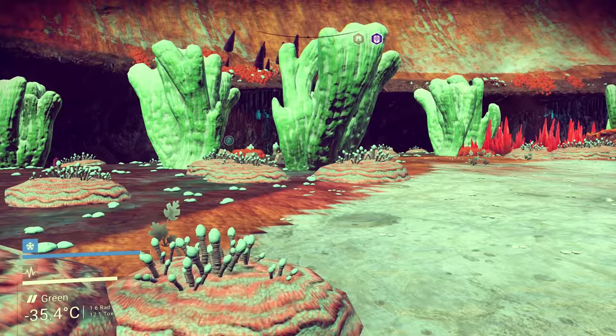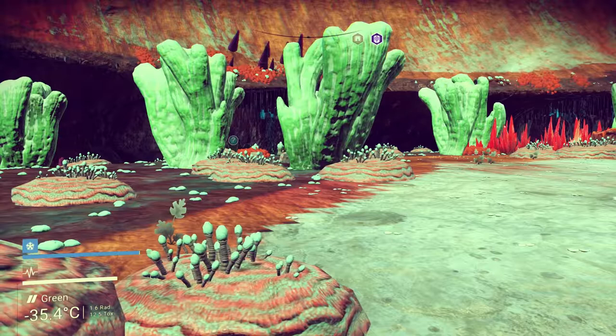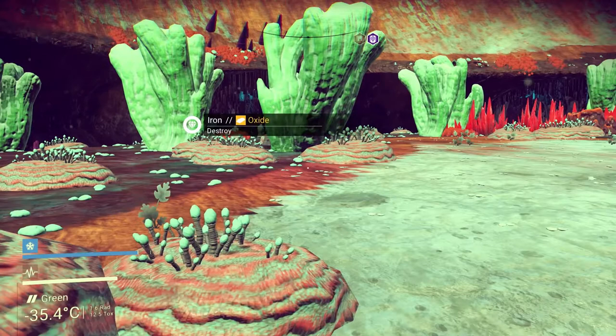I'm gonna tell you what to look out for because these are not always very obvious. What you're gonna want to keep an eye out for are things called Vortex Cubes.